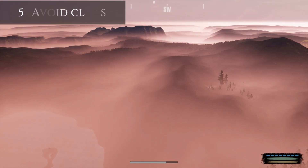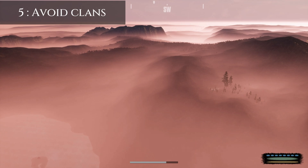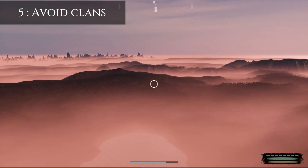You want to avoid clans as much as possible since you can't fight them alone. Since you are most likely to encounter them at Eldritch landmark locations, I would avoid those places — that means Lime, Island, Pride Rock, Crater, and Ravine.